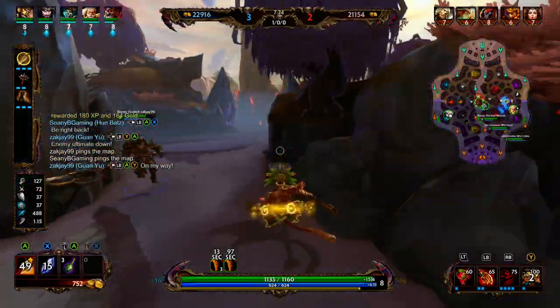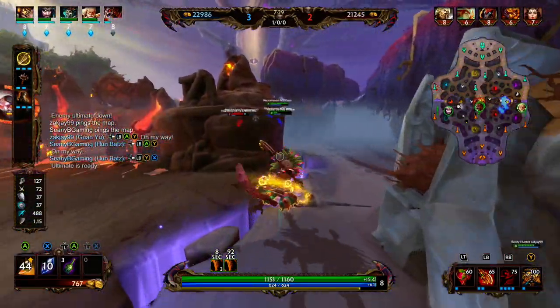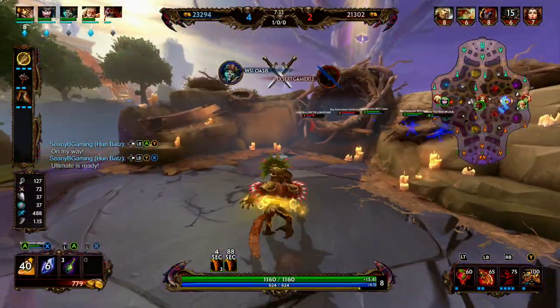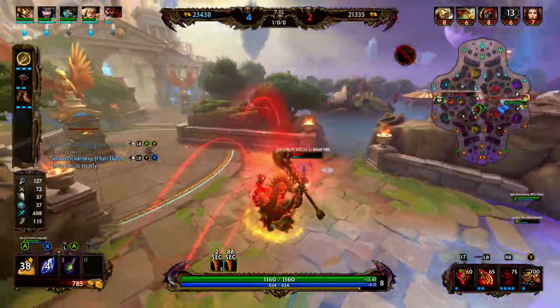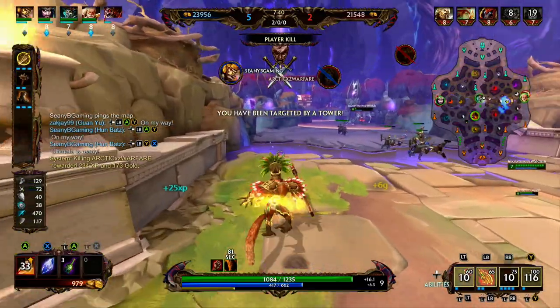We drop the blue buff for our Guan Yu. We have our ultimate, and we know that Hera does not have beads, so we rotate towards mid. We jump over the wall, throw our ultimate on her — she's very weak — hit her with our monkey, and we're able to get the pick onto Hera.